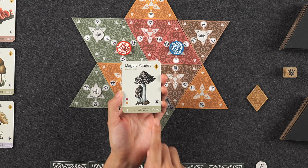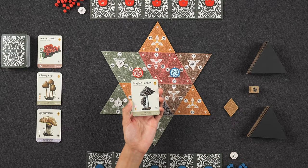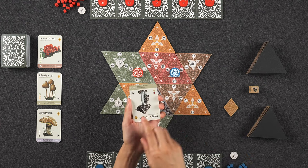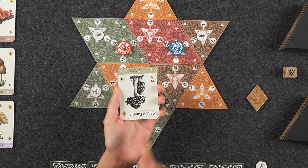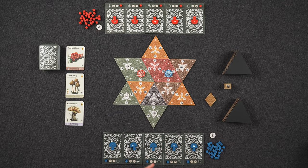Eventually players will have to decay some of their mushrooms. Each card has a power at the very bottom of the card that comes into effect as soon as that mushroom decays. For example, as soon as I decay my magpie fungus, I will immediately remove all spores from one triangle, so that can be quite a tactical move.